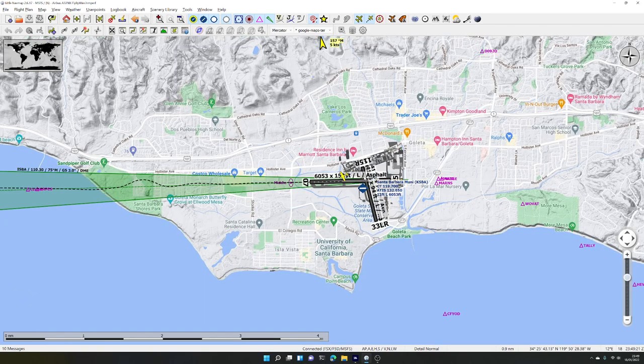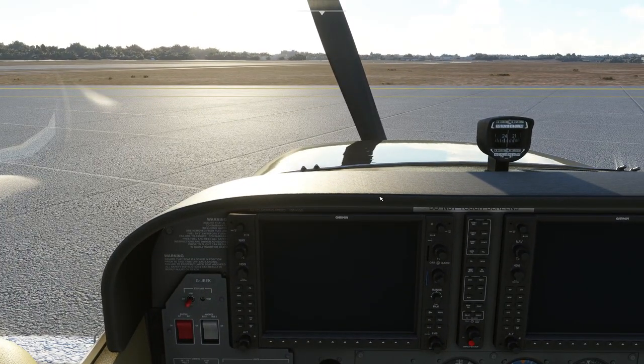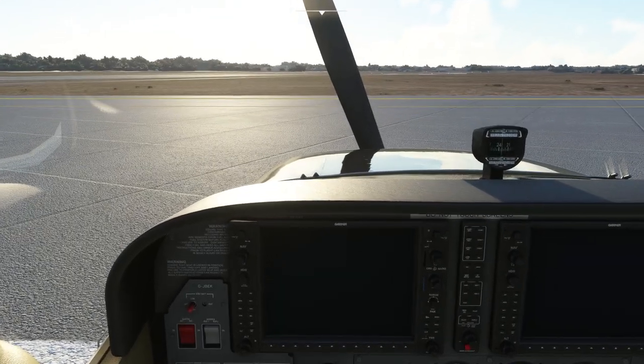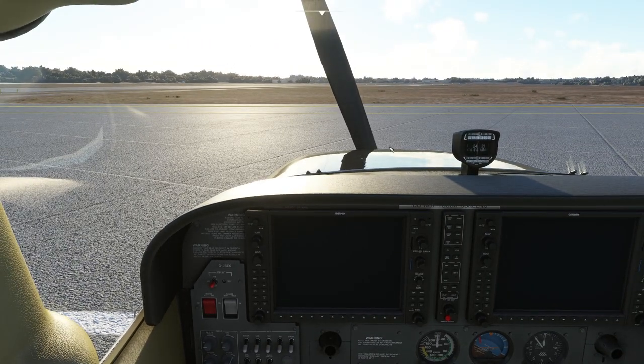When you press the back course button, BC appears on the top of the G1000. Very few airfields support it and I couldn't find one easily even with a Google search. That's the G1000 in the C172 in Microsoft Flight Simulator. If you like these videos, click like and subscribe — it helps me know people are watching. Leave a comment if you liked it and let me know what you want to learn about next.